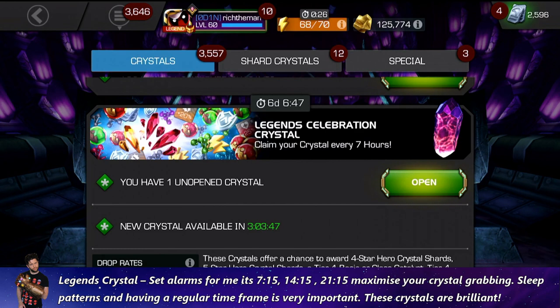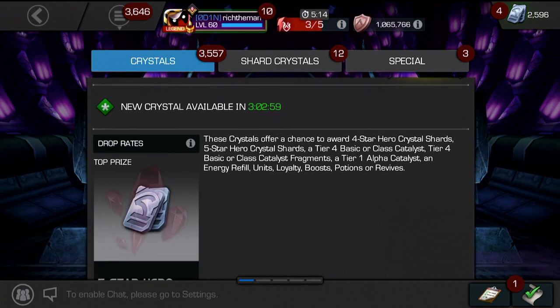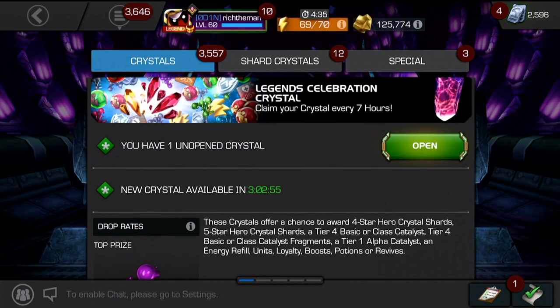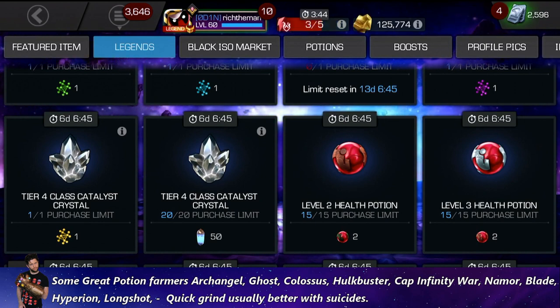Moving on to Legend Celebration Crystals — these are pretty cool. I'd recommend setting up alarms for collecting them. For me, based on when I started collecting, my times are 7:15 AM, 2:15 PM, and 9:15 PM, so I've got alarms set to maximize how many I take home. You could set another alarm to wake up seven hours later, but I don't want to interrupt my sleep pattern just to collect in-game crystals. If you're up for that, you do you — take home as many Legend Celebration Crystals as possible. They've got some good stuff in them.